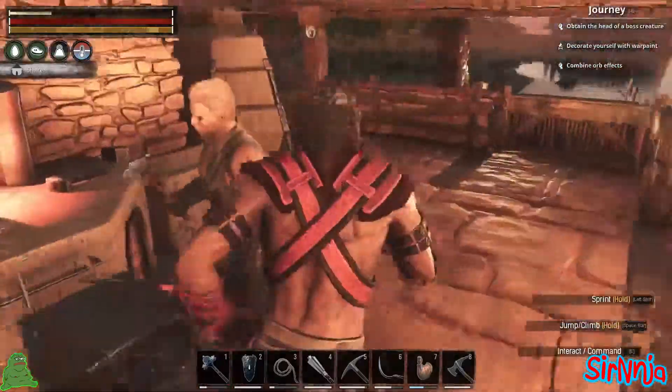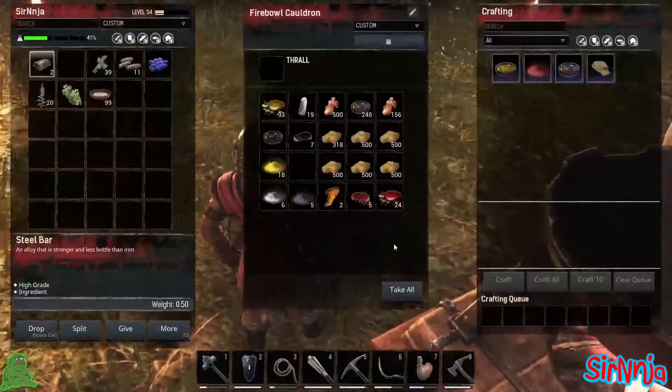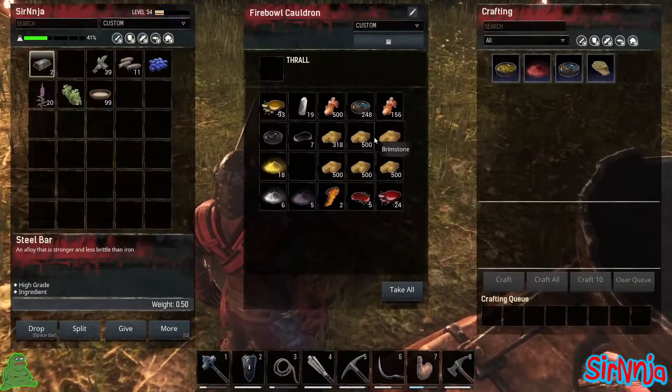Once you have that, you're going to have to go over to the cauldron with it and have some brimstone ready. You take the tar and brimstone to make steel fire.